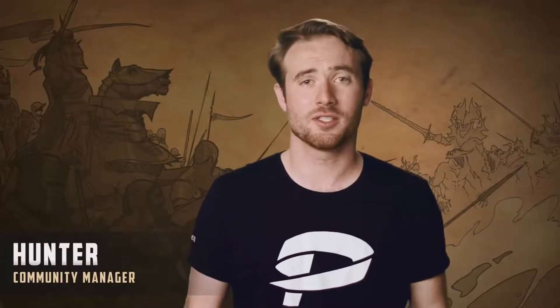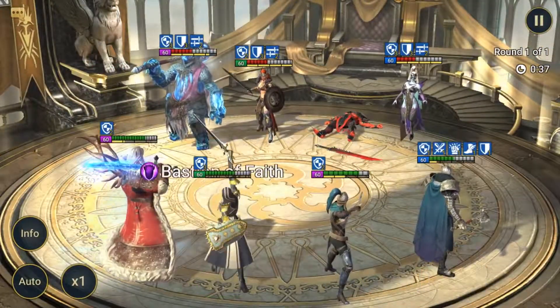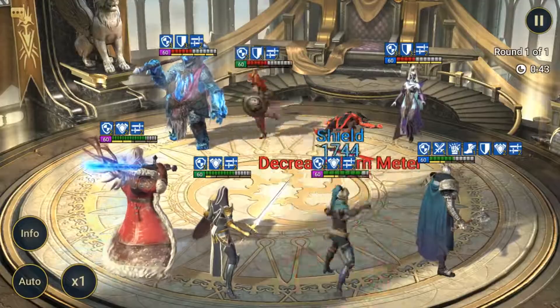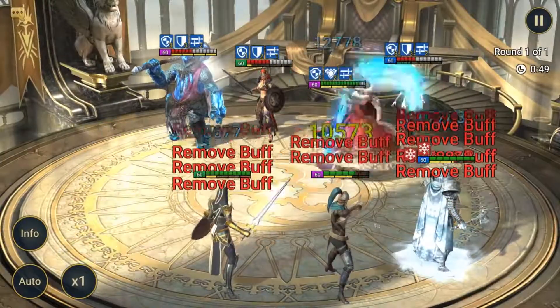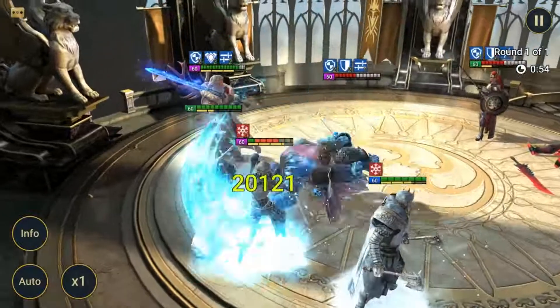So what are Skills? To put it simply, they're the stuff that Champions do. Skills are what differentiate one Champion from another. Without Skills, a Champion is just a pretty model and a bunch of statistics. These are what really define how they perform in battle and what special abilities they have, whether it's attacking an enemy, healing themselves or their allies, using buffs and debuffs, and so on.